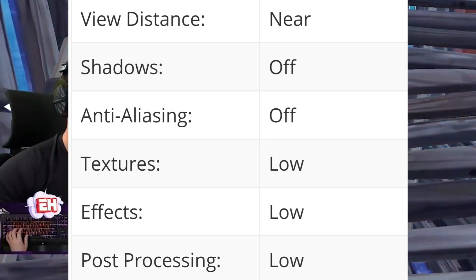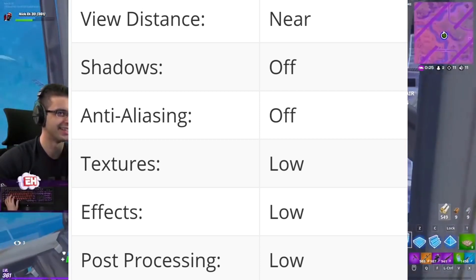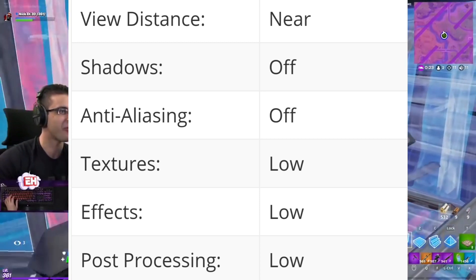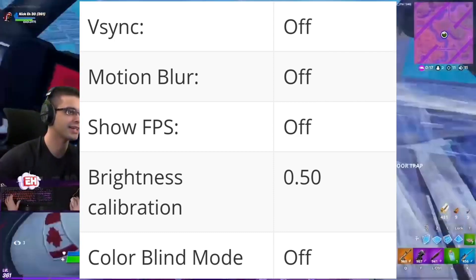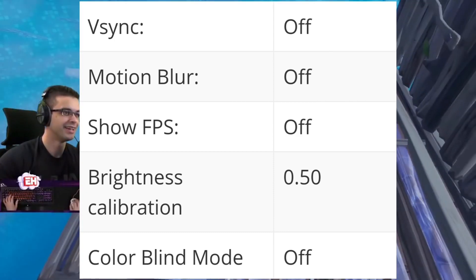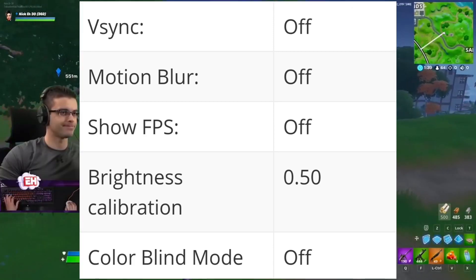His view distance is set to near, shadows is turned off, anti-aliasing is turned off, textures is set to low, effects is set to low, and post-processing is set to low. For his advanced settings, V-Sync is turned off, motion blur is turned off, brightness calibration is set to 0.50, and colorblind mode is turned off.